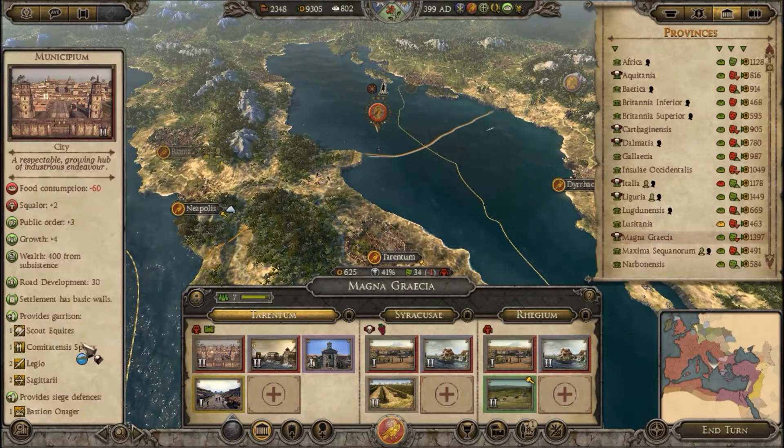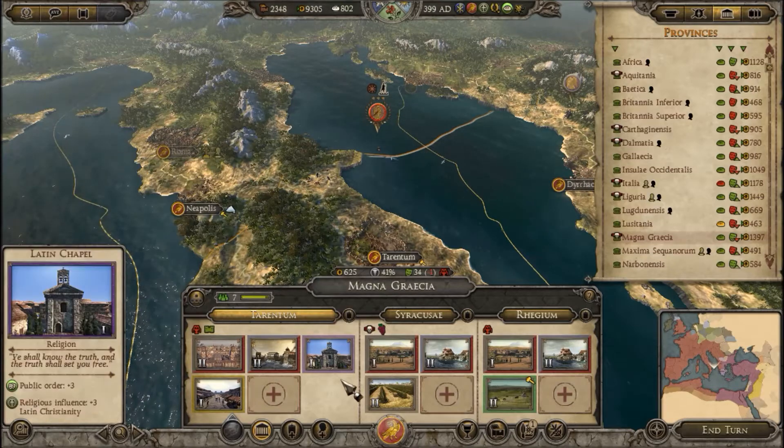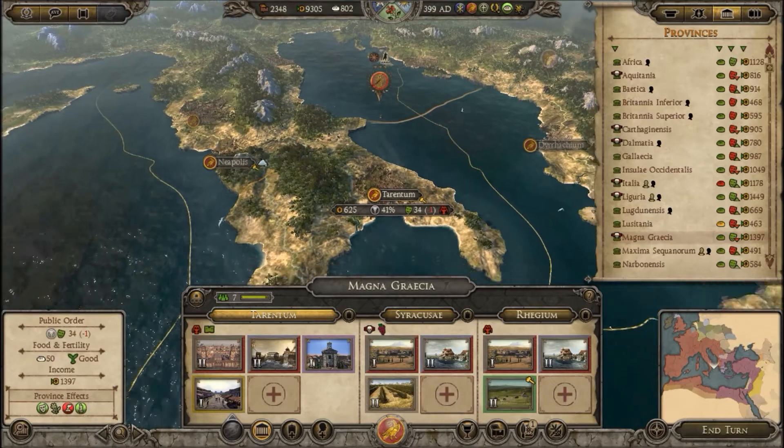You guys are headed down — for what reason? Religious differences. Disease. That makes sense. We need some sanitation buildings, so where are we going to put them? That's the question.